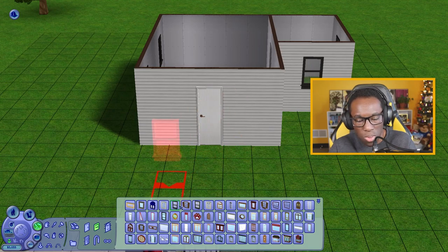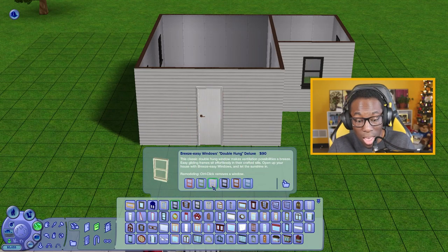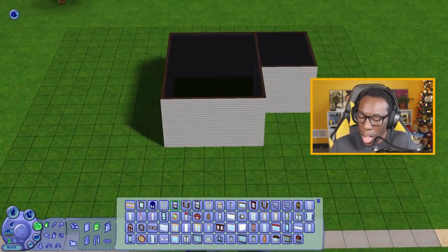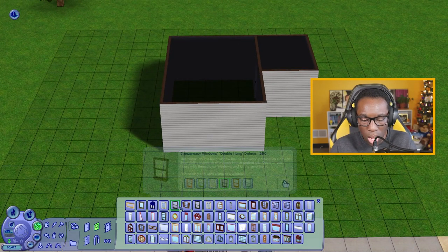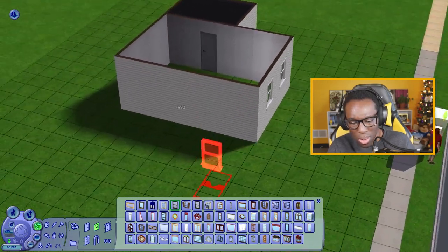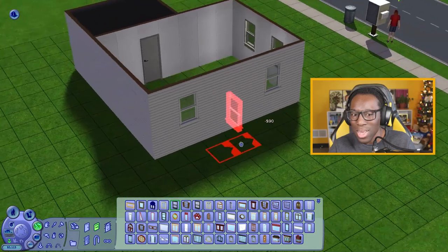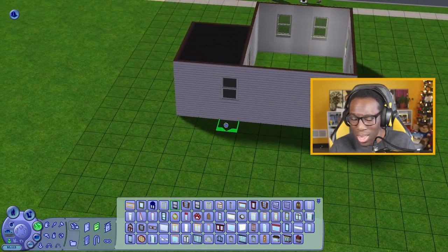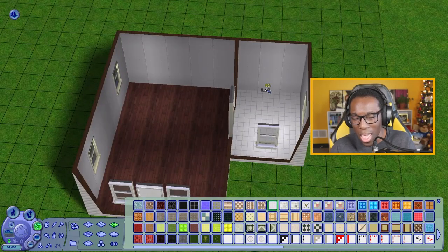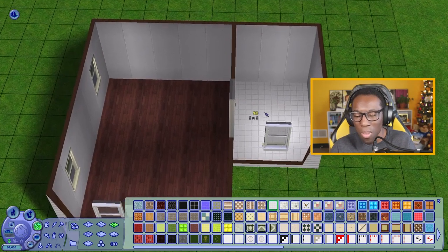For the windows, I'm going to change the color — let's go back and change all those to white before we even place them down. They're 90 simoleons each. This bathroom seems quite large; I could probably make it smaller by cutting one side in half.